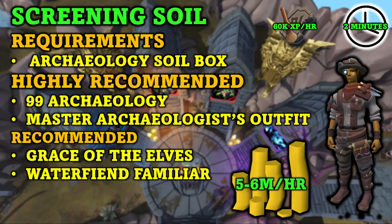Starting off with our first method we have screening soil. Specifically we will be screening earthen clay, that is the best soil to screen at this very moment. Now doing this method you will require the archaeology soil box. There isn't really an archaeology level that is required to screen soil, however the earthen clay does require level 76 archaeology. But 99 archaeology is highly recommended so that you will be able to buy the master archaeologist outfit. This is extremely important for this method since it will decrease the time it takes to screen one soil from 1.8 seconds all the way down to 1.2 seconds, allowing you to screen 3,000 soil per hour.